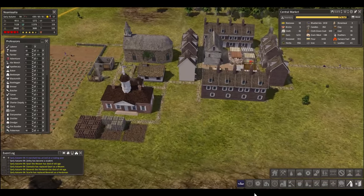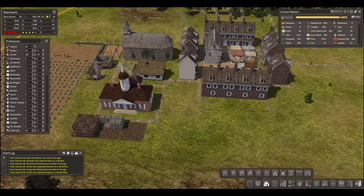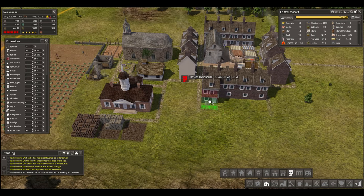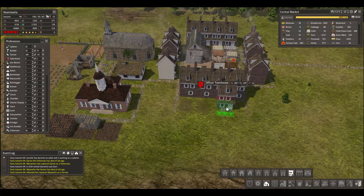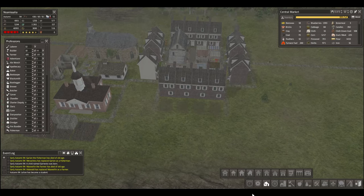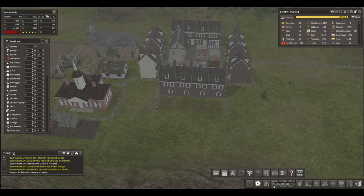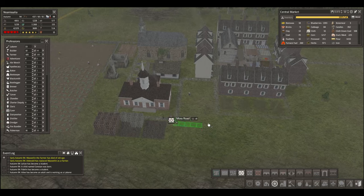So I think what we do here right now is we stick this mossy road a little further out. And then I'm going to queue up some more nice officer townhomes facing this way, all nicely in a row. We'll be able to close that in with a mossy road — that shouldn't take too long. We'll leave a space here for something.